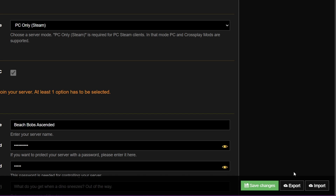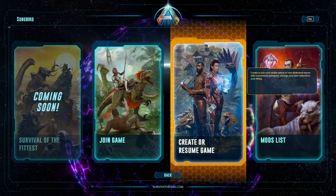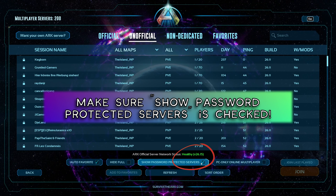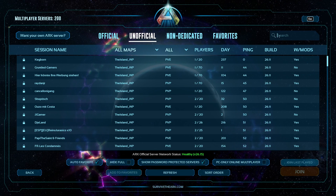Then you just click save and then click start server. It should be up in about 10 minutes, sometimes less — ASA seems to load faster than ASE did. Then you can just search for your server by name in the unofficial server list. Make sure to check the box for show password protected servers if you have set a password, otherwise it won't come up in the list.